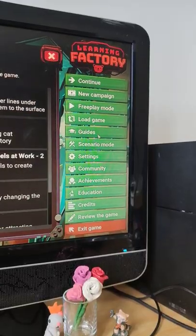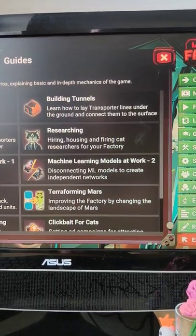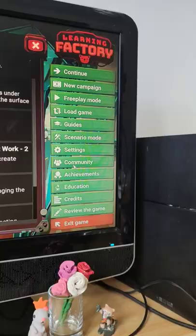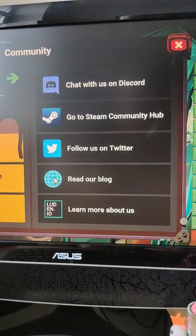The guides button takes you to a series of pre-designed lessons explaining the basics and in-depth mechanics of the game. In the community section, you will find all kinds of links if you want to chat with us directly.